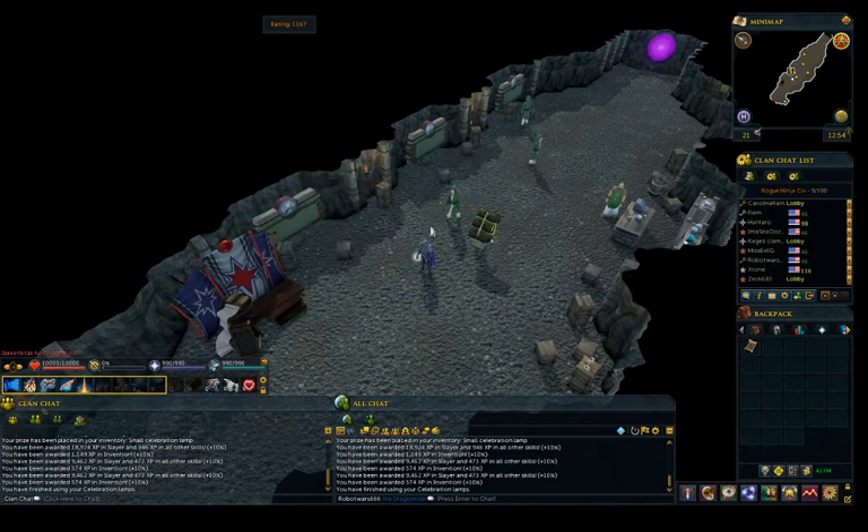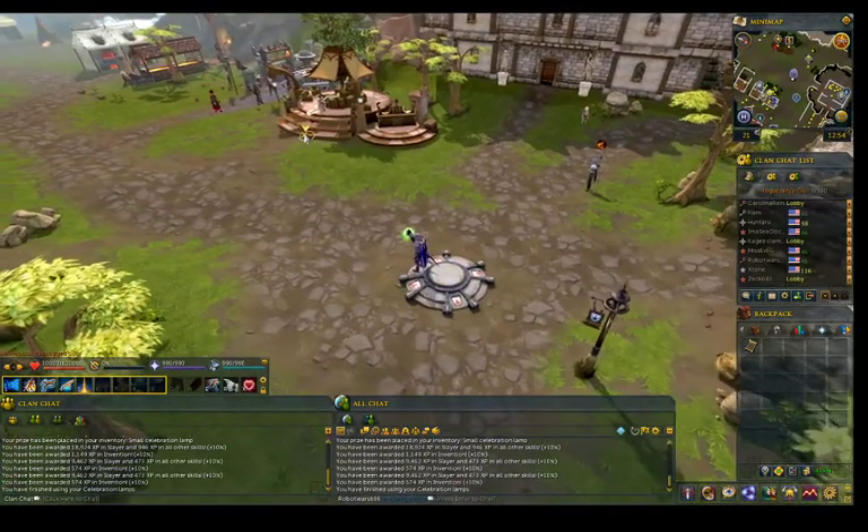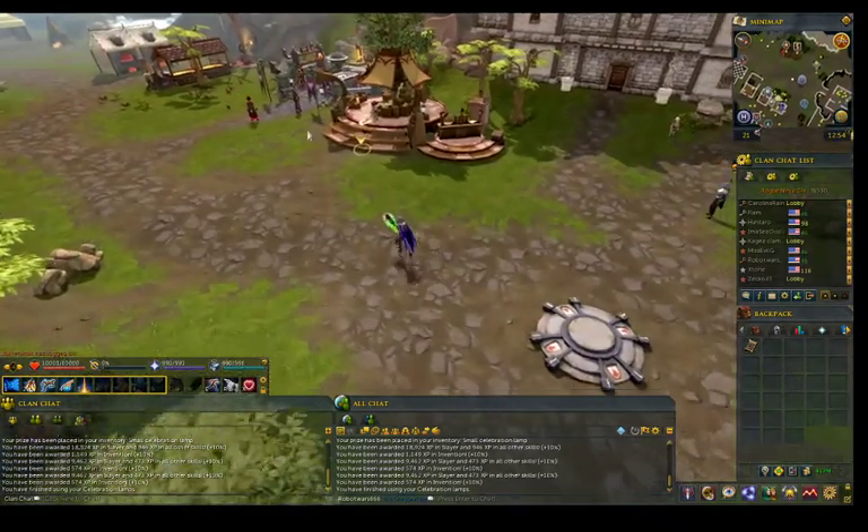You guys probably already know by now what the Yak track is. But basically this is a good way to get bonus XP because you can earn quite a lot, and you can also unlock a lot of cosmetics. Normally there is a Yak around here, so let's see how the Yak looks this time.